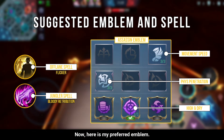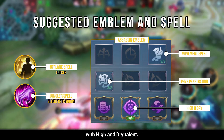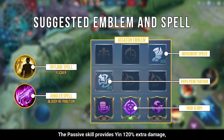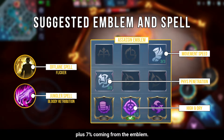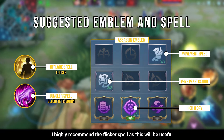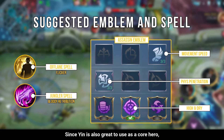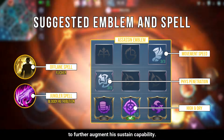For the emblem, to further augment the passive skill of Yin, I highly recommend the Assassin Emblem with the High and Dry talent. This talent will further increase the damage output of Yin during his ultimate skill. The passive skill provides Yin 120% extra damage, plus 7% coming from the emblem, which suits well with his ultimate skill. For the spell, I highly recommend the Flicker spell for escape or reaching far enemies. Since Yin is also great as a core hero, Blood Retribution is also ideal to further augment his sustain capability.